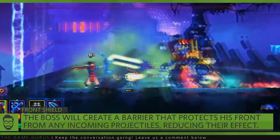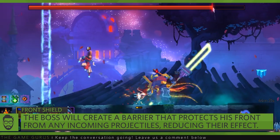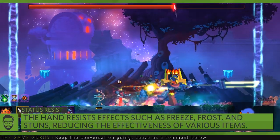The boss also has two prominent defensive capabilities we should discuss. The Hand will frequently employ a shield that reduces the effect of projectiles. This shield only covers the boss's front, but is effective against all bows. Unlike previous bosses, the Hand of the King resists controlling effects such as freeze, slows, and stuns.